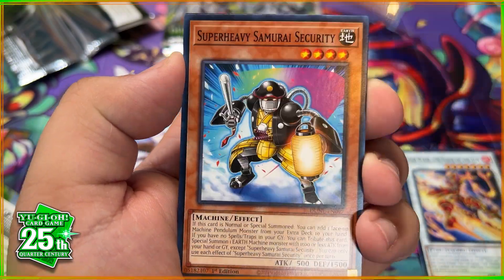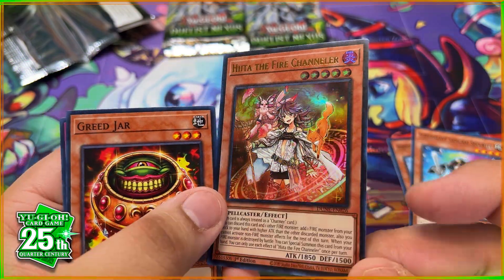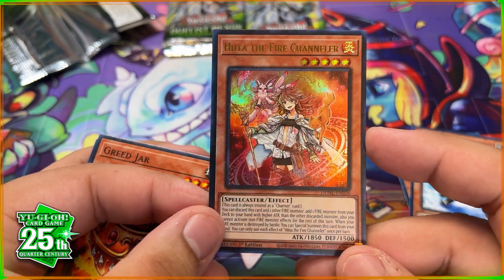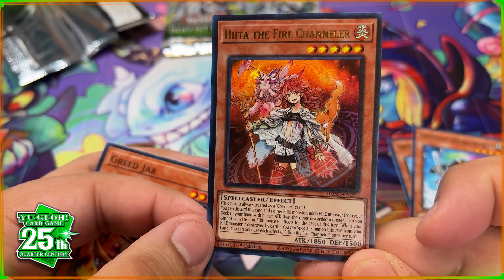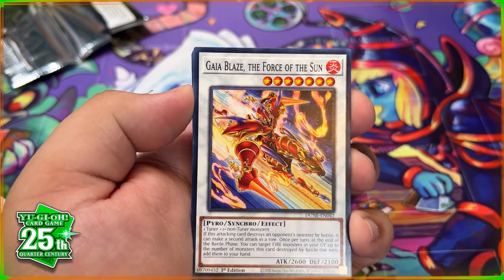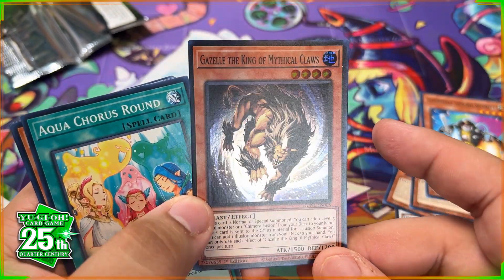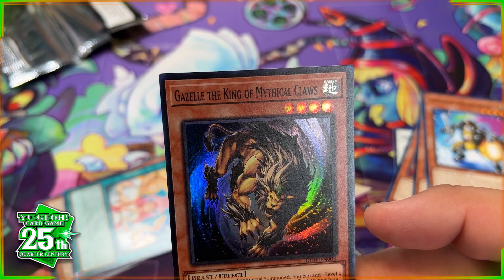This is the best giveaway on YouTube right now — it's not every day you get a chance to win the best quarter century secret rare of a set. We got the Fire Chandler — pretty cool; I think there's a quarter century version of that too, so maybe we'll pull it next video. Winner number two already has the best card in the whole set. We finish off with Gazelle the King of Mythical Claws. Remember to subscribe and like the video — you guys are awesome, and I'll see you next time!